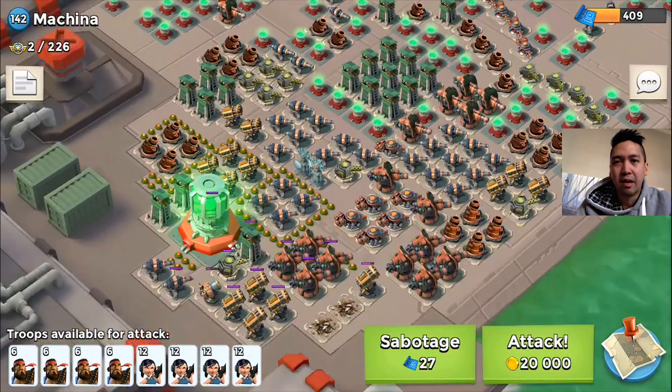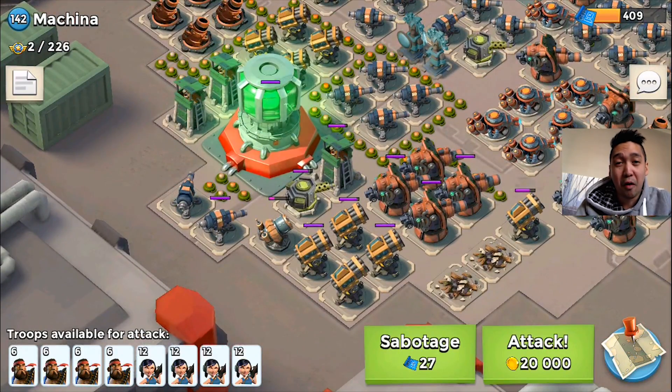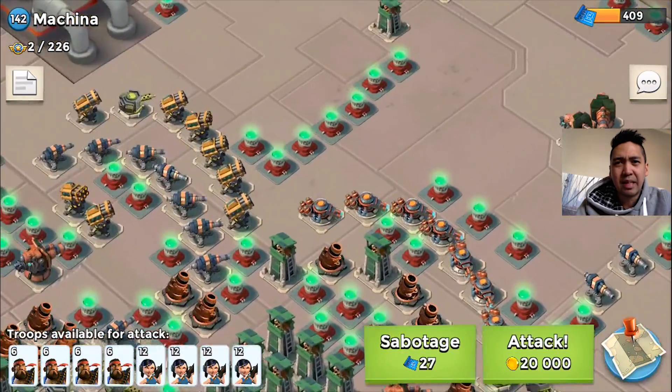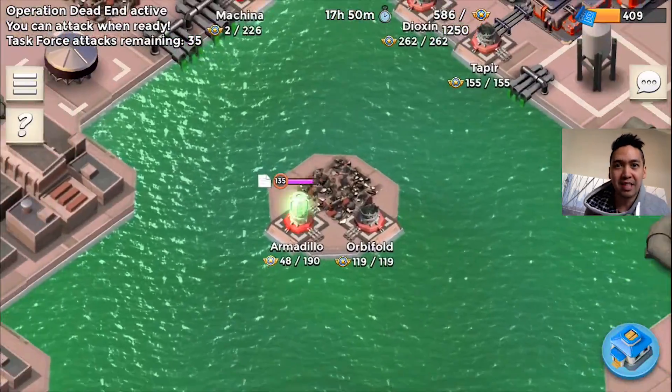What about the third base? It's Machina, and this is also a hard base. So I'm thinking the armadillo is gonna be the easiest one — Armadillo, the animal guys. Okay, so let's check out Armadillo again.